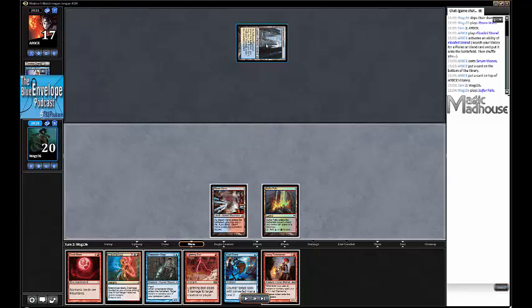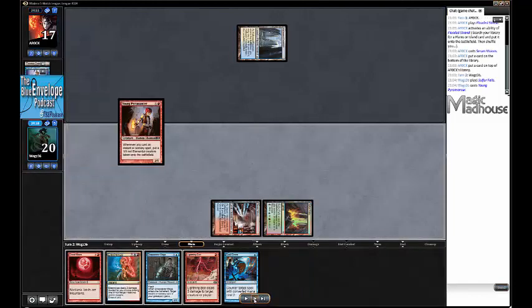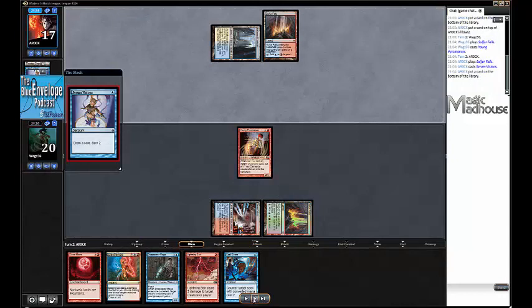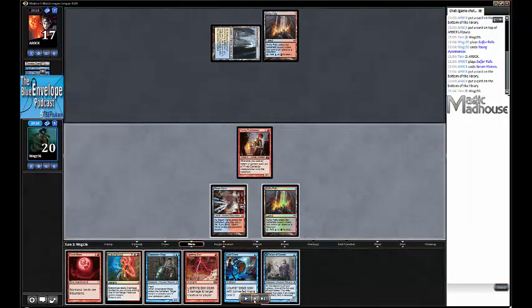Path to Exile is one mana, but it does put a basic into play for me. So if I play Young Pyromancer and my opponent has a Path to Exile and definitely wants it to resolve, they'd better do that on their turn before I can untap and start casting spells. So I make my Young Pyromancer, baiting my opponent, daring them to pass. They make a Sulfur Falls and cast Serum Visions - not ideal, but they didn't kill it.